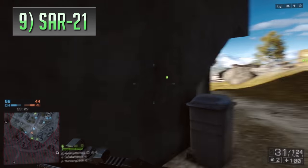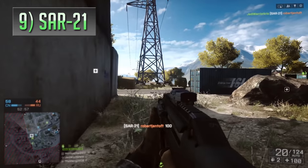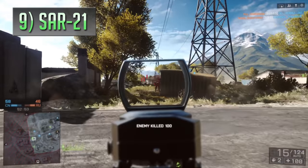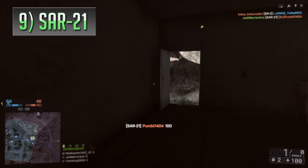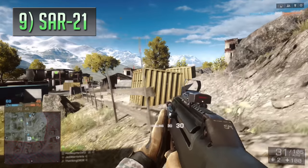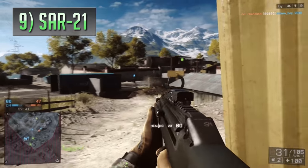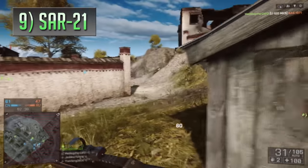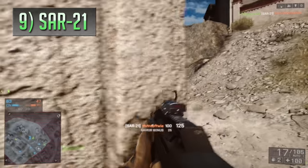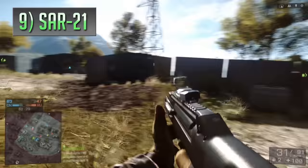Another gun that can do well over a wide set of ranges is the SAR-21 from Battlefield 4 — but this one doesn't do it by dealing extra damage, but instead by having barely any recoil whatsoever, making it extremely effective for staying on target whilst holding down the trigger. The SAR-21 is definitely not the kind of gun you'll want to be bursting into rooms with aggressively in close quarters, having one of the slowest fire rates in the game. It doesn't deal extra damage to compensate, so as firepower is concerned, it can be a little underwhelming regarding its time to kill, especially at shorter ranges where you'll often be outgunned.